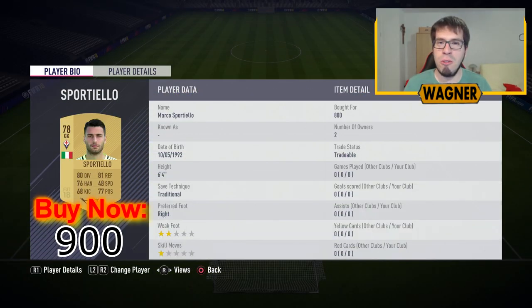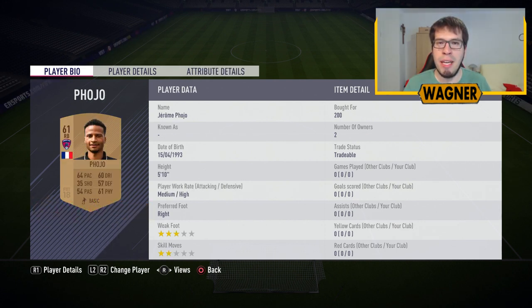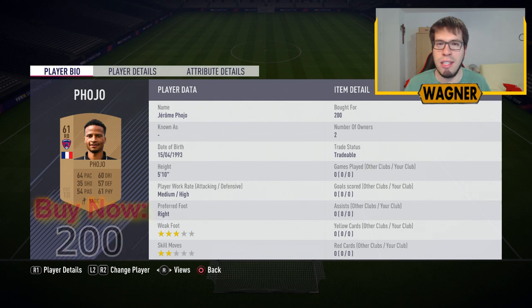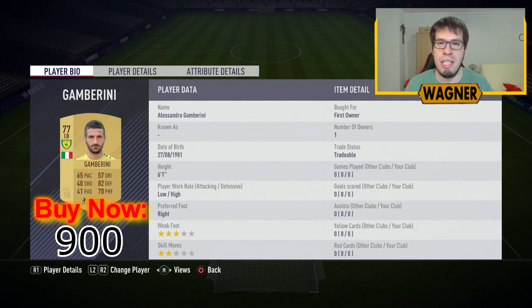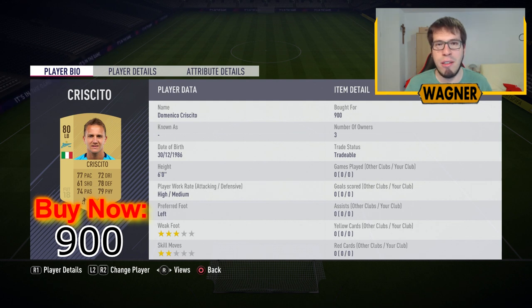We start with the 77 rated Marco Sport Yellow from Fiorentina, 900 coins. Then we have the right back, the 61 rated Jerome Pochoe from Clamore, 200 coins. Center back number 1 is the 77 rated Alessandro Ciampa Urini, 900 coins. Then moving to Bundesliga, center back number 2 is the 75 rated Luka Caldirola, 900 coins. We also have our left back, the 80 rated Domenico Grishito from Zenit, 900 coins.